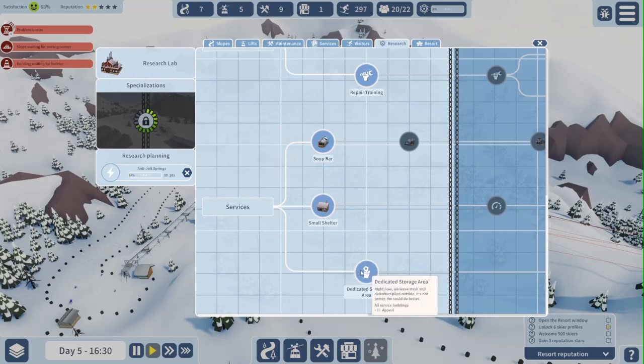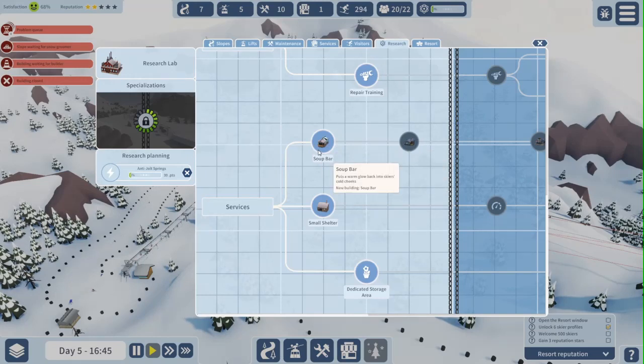I think I'll start with the dedicated storage area, because right now we leave trash and deliveries piled outside — it's not pretty, we could do better. That gives us more appeal. You can also unlock a tea room once we have the soup bar. The warmth of tea — new building: tea room. And the soup bar is of course a new building too. It puts a warm glow back into skiers' cold cheeks.